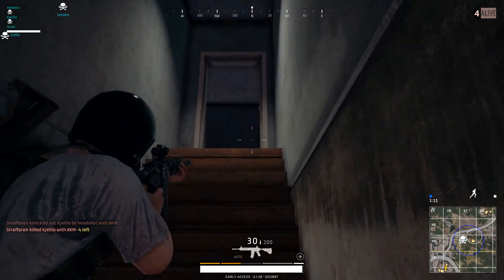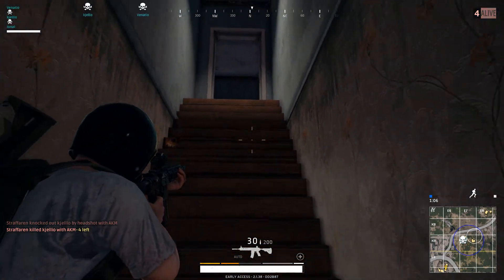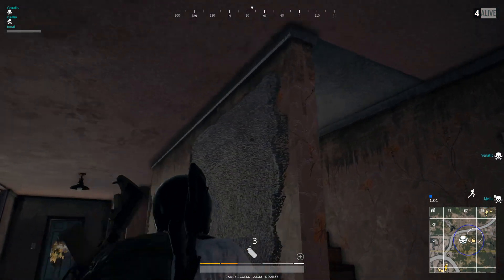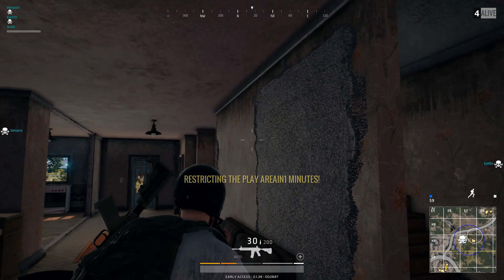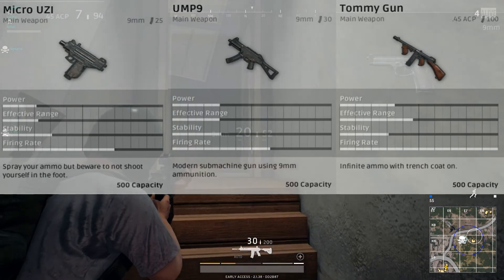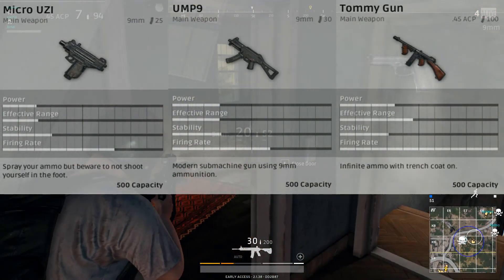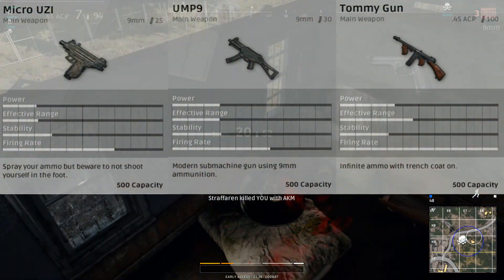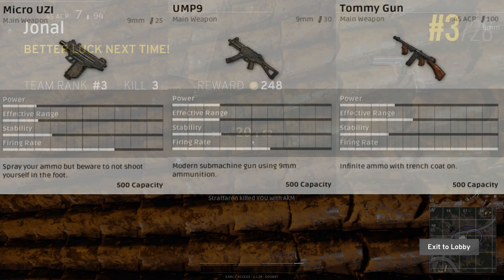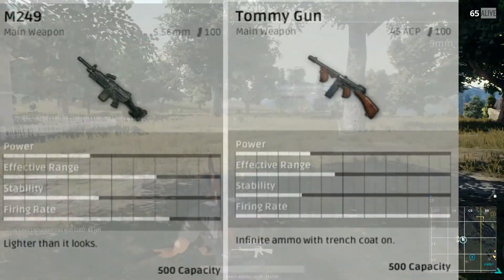Then we go over to the machine guns. We have two categories: SMGs and LMGs. The LMG can only be found in supply drops. Of the SMGs, the best weapon is the Tommy Gun — however, the Tommy Gun can also only be found in supply drops. It has the best power, range, and fire rate — actually the highest fire rate of any weapon in the entire game. The LMG also follows up very well: it has better power, better range, and more stability, but a slower fire rate.